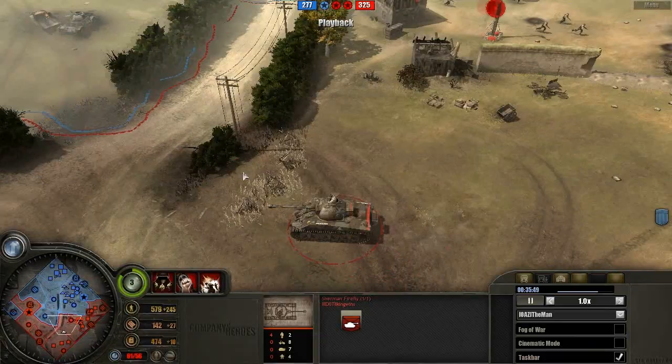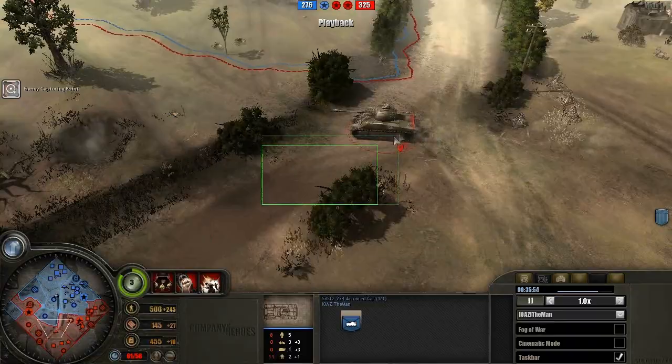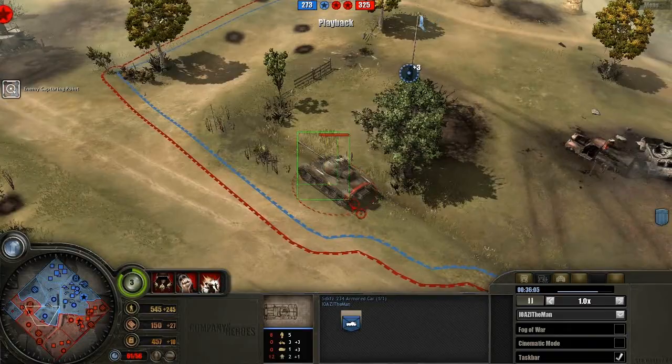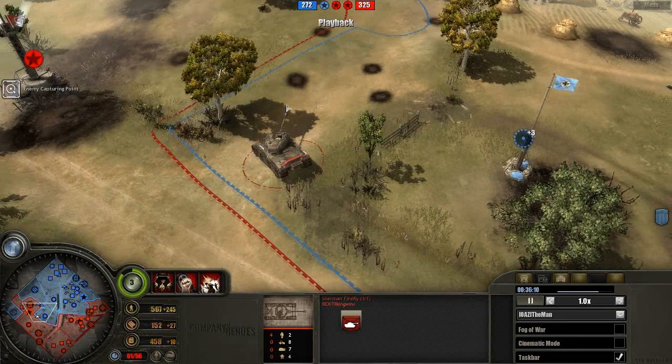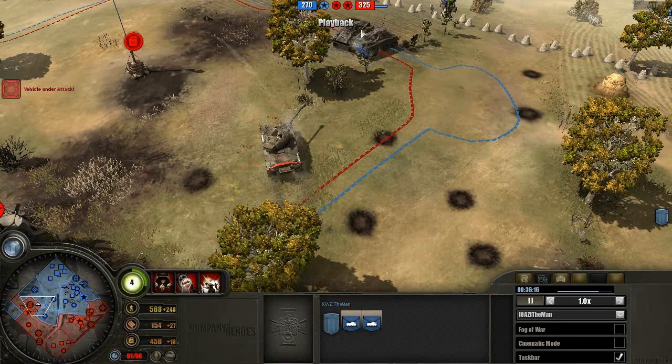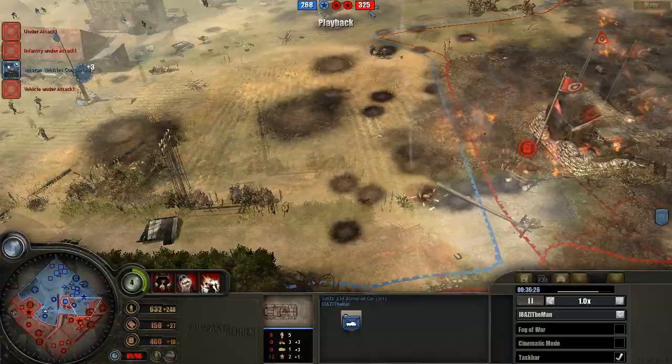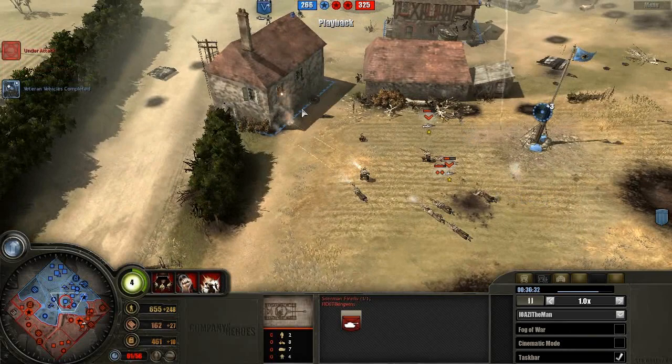This is the same Sherman Firefly which got shot at by Grenadiers earlier. He's gonna go out and support these troops on the left. That Puma with the 50mm upgrade is not gonna stand up to this Firefly. The Firefly is superior against any kind of vehicles the Wehrmacht might bring, if he manages to survive. You should use those Fireflies at range, which they are best at, because of the powerful 17-pounder cannon.